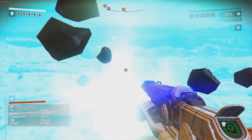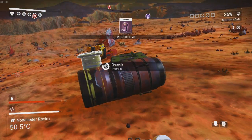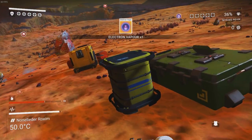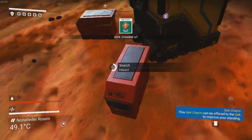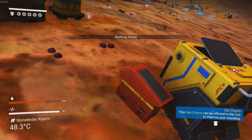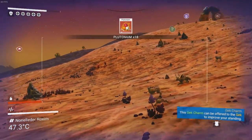These animals are not nice, really not nice. Let's check some of these things because we need to start looking through them. Gek Charm — that's one of the things we need. We need a Gek Charm, so that's good. We can now continue with our quest.